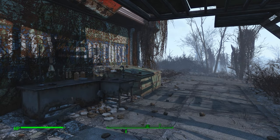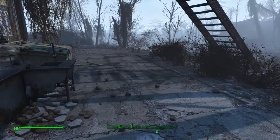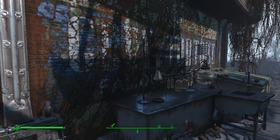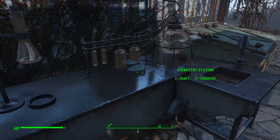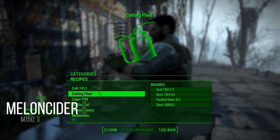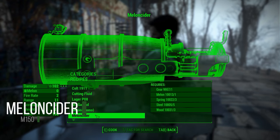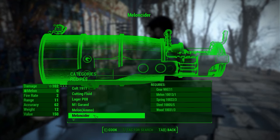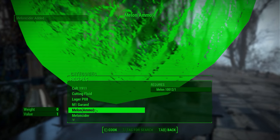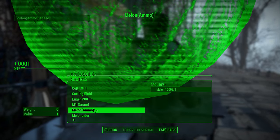Every so often we get what is a truly great mod — something that redefines the modding scene and just changes the way things are done. I think today we have one of those mods with Melon Cider. What Melon Cider is, is a massive melon launcher. It's pretty cool, does a lot of damage, and you craft it at the chemistry station, as you can see right here. You also craft the massive melons that go in it right here as well.